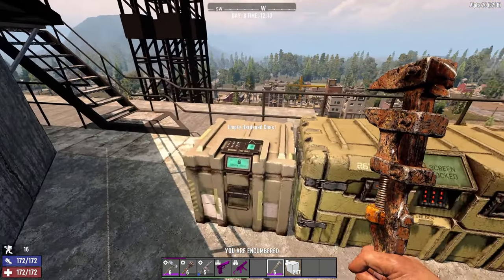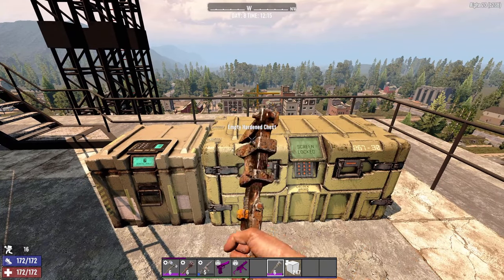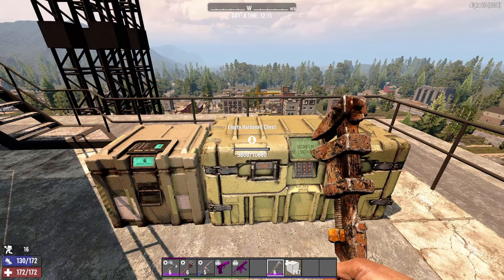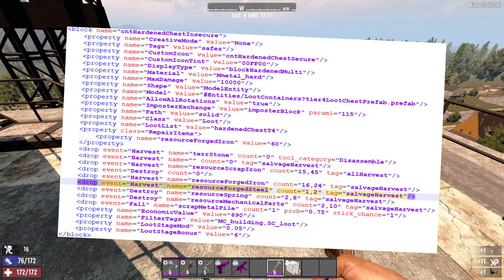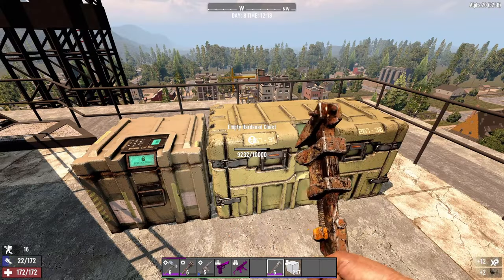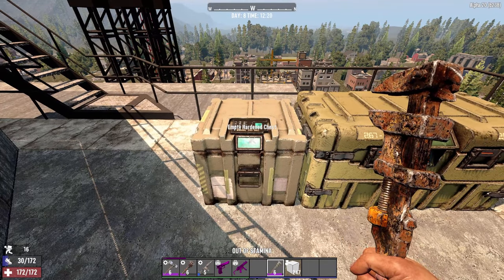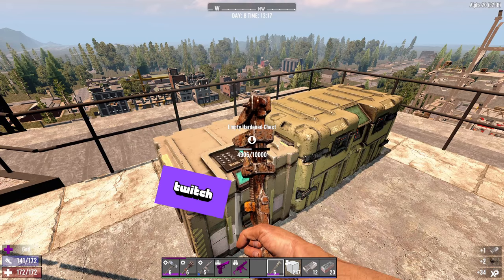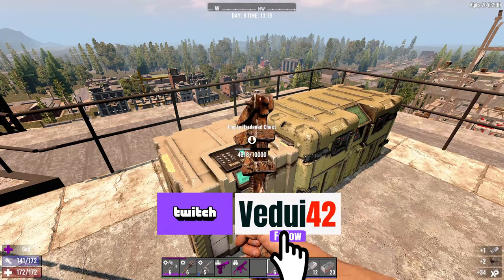There are two types of hard-gen chests in some locations, especially the higher-level POIs. They usually have really good loot, but they can also be broken down for some steel. I wouldn't necessarily recommend doing that unless you really have to, because once they're gone the loot is not going to respawn. But if you're playing a playthrough where you are not re-looting previously explored areas, it could be worthwhile to at least get a little bit of steel.